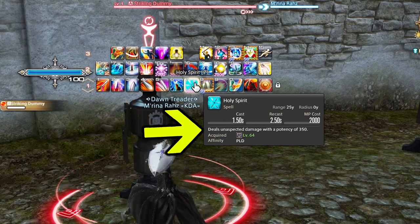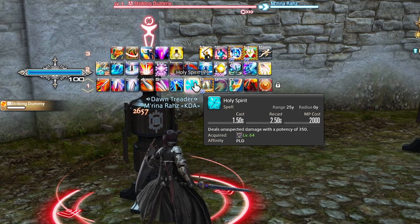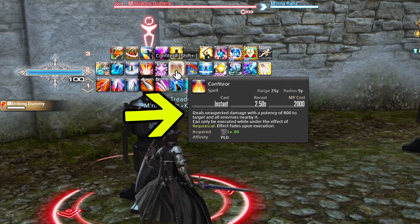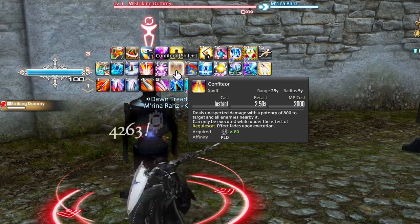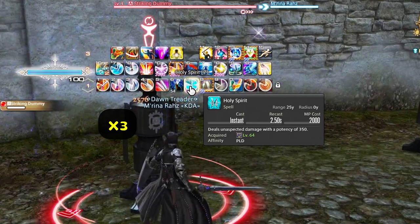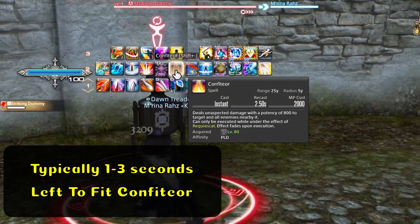Holy Spirit deals unaspected magic damage with a potency of 350. This is going to be one of the strongest and hardest hitting parts of your Paladin combo. At level 80, it opens up Confiteor — a move that does 800 potency to your main target and all enemies nearby. Typically, you hit Requiescat, then Holy Spirit four times, and that leaves you with just enough time to use Confiteor, which deals a very heavy hit to end the overall combo.